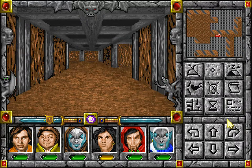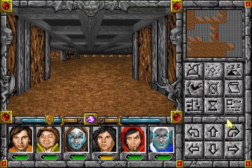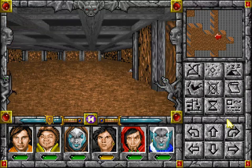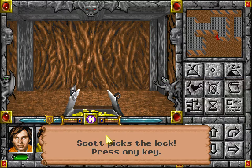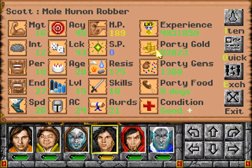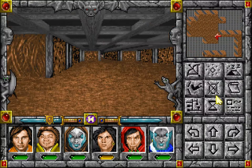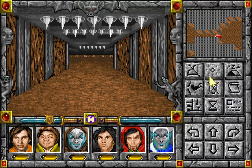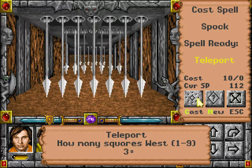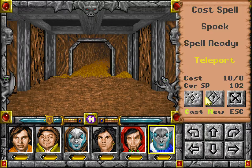Now where was that thing? It's here somewhere. Ah, there it is. Just a lot of gold. Well, we can use a lot of gold. I need to go to the bank and deposit both of the golden gems now.